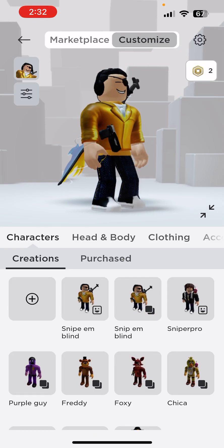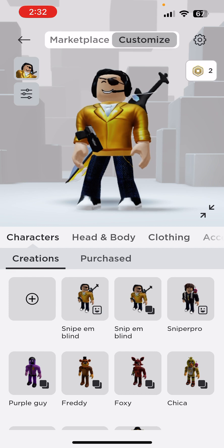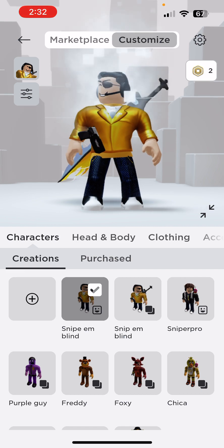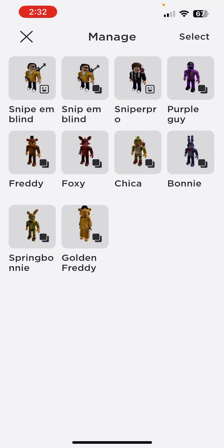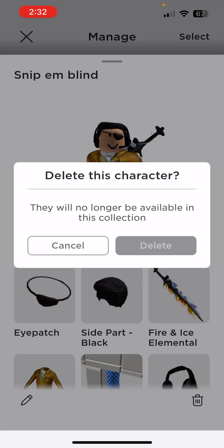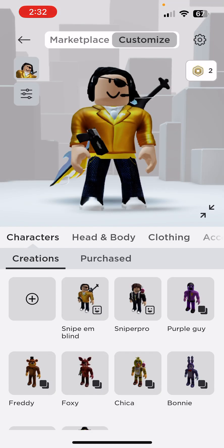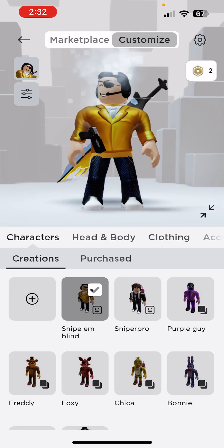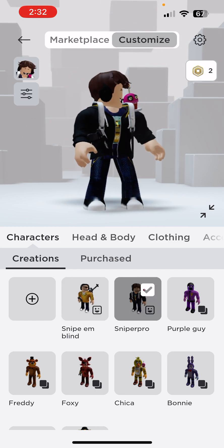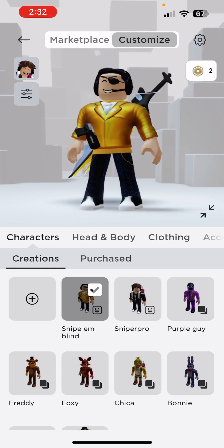Well guys, I hope you liked this video. If you want to delete an outfit and it's just taking up space — you can go right here and press the settings or gear button above the Robux to manage and delete. I feel like this is super cool, and I already had all the items so I didn't even have to buy new ones.